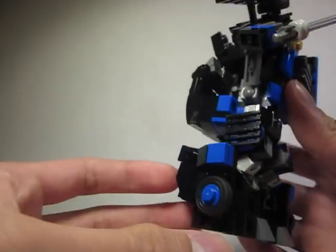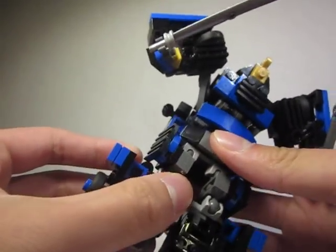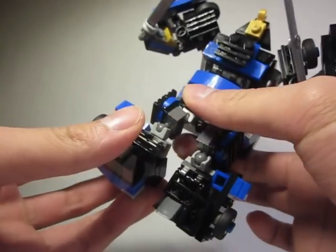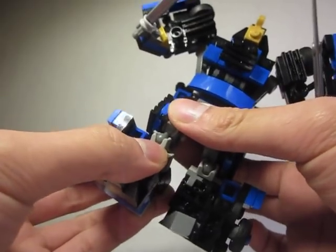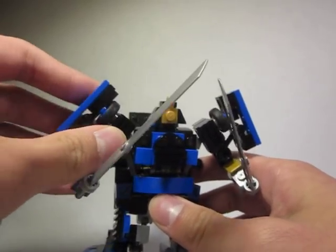These swords are like Ninjago pieces — I think they're the best swords, even though they're not quite symmetrical. Unfortunately his legs have really limited articulation due to his kibble and side skirts. You can just bend in and out, with slight knee articulation and some rotation. I had to sacrifice that because of all his kibble.